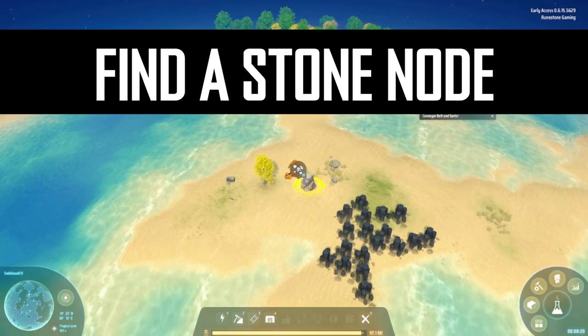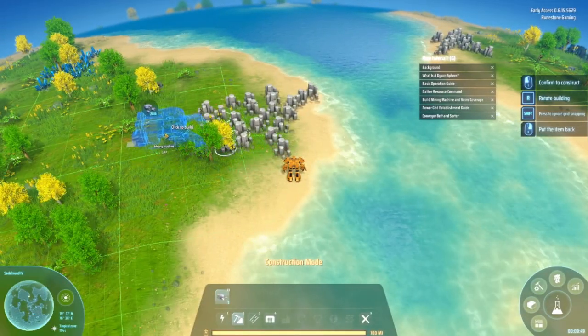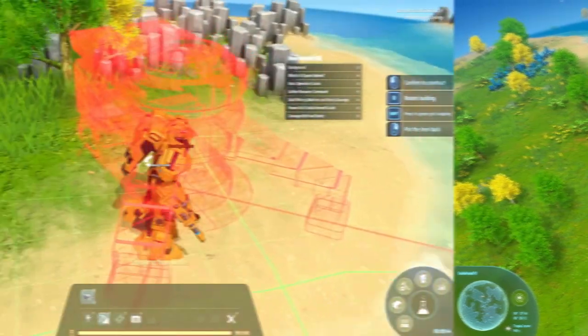Number 2: Find a stone node. Farming individual stones is lame. Drop a miner on a stone node. It might be a little far away, but you're going to need a ton of stone early and mid game.